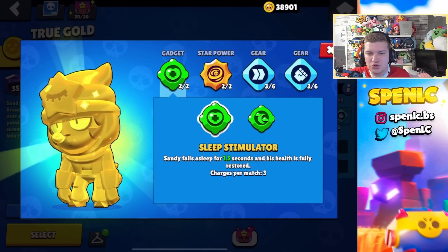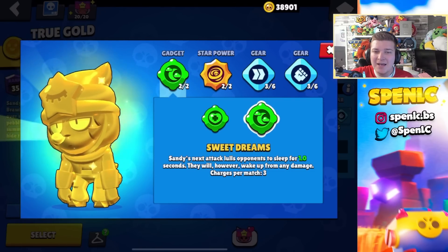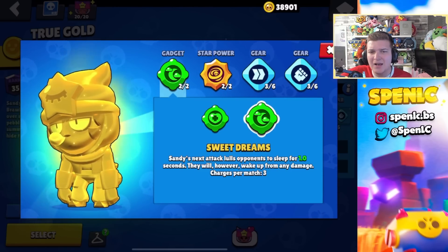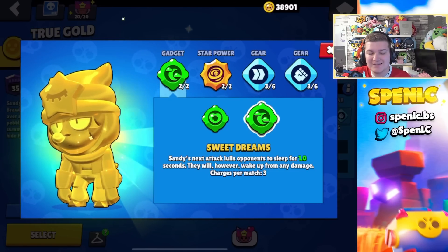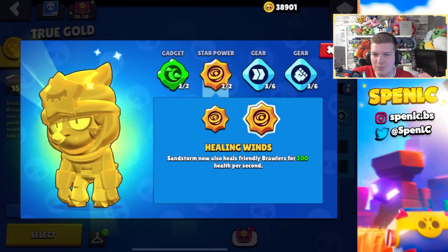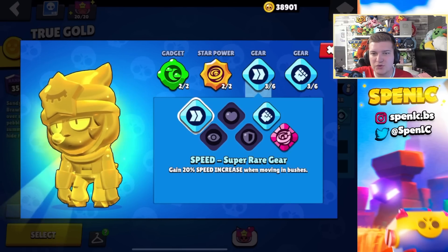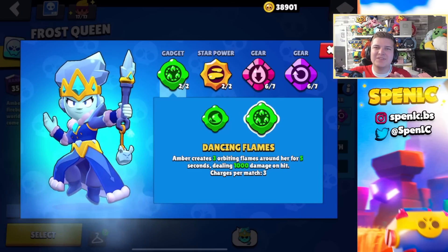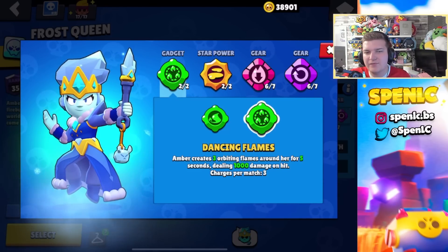Sandy's gadget Sleep Simulator recently received a buff, but this isn't going to make me switch because Sweet Dreams is just fundamentally insane — the stun mechanic lets you counter your counters. Without it, brawlers like Buzz or any assassins are just going to destroy Sandy. In terms of star powers, if it's a really open map you can go with Healing Winds, but on a grassy map Rude Sands is definitely your best bet. I pretty much never switch from this build because the mythic gear is pretty much one of the worst things in the game.